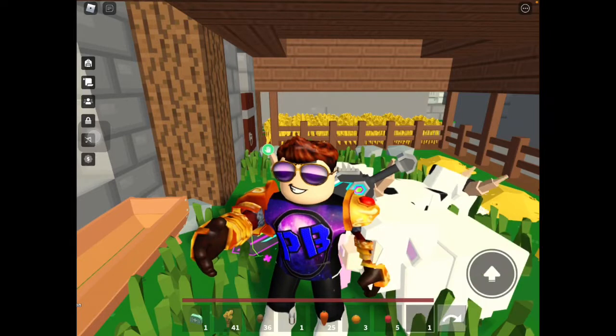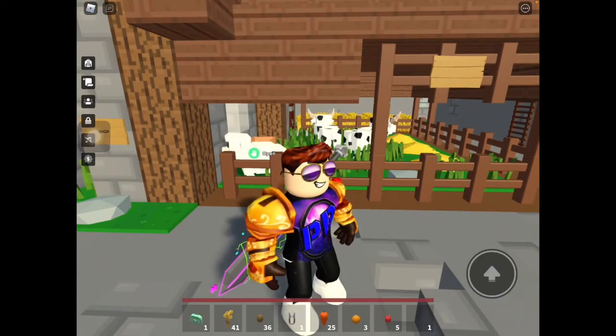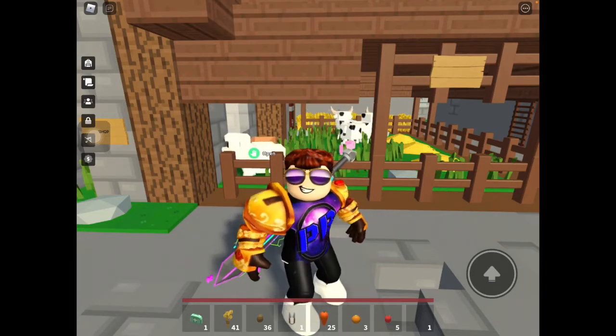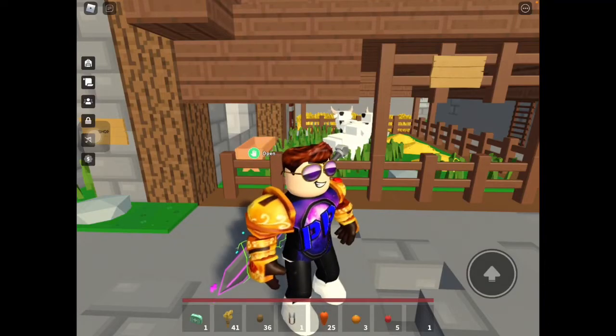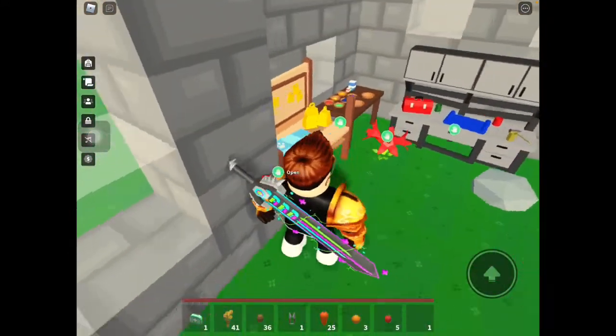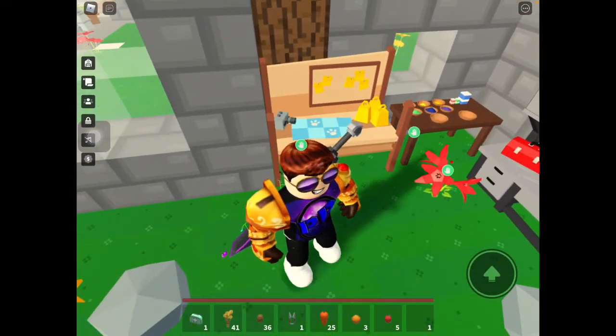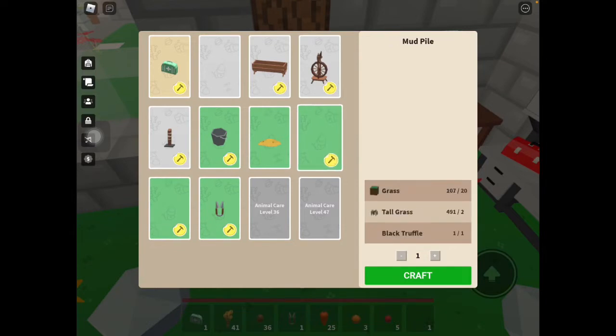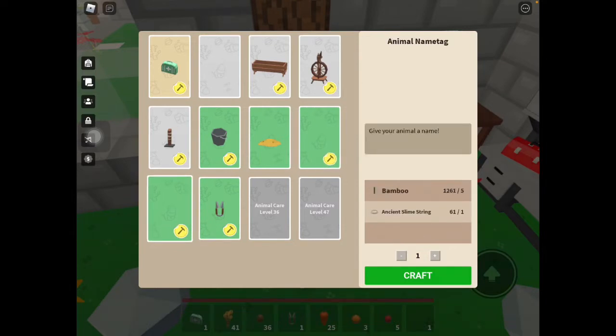I don't know what is happening but somehow everything about the pigs is not showing up. Never mind that — I'm now going to show you what you can make with this truffle. Also, you can now actually name your animals because of the new update. All you need to do is go to your animal bench. These two aren't showing up right now but I'm going to craft them and show you how it works.